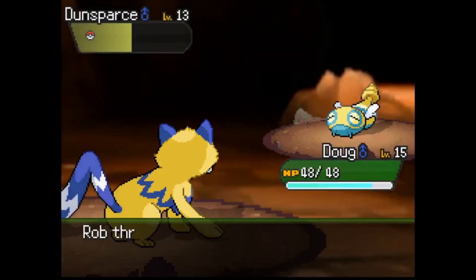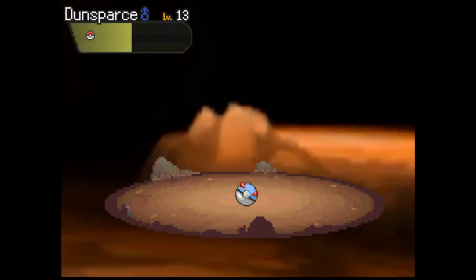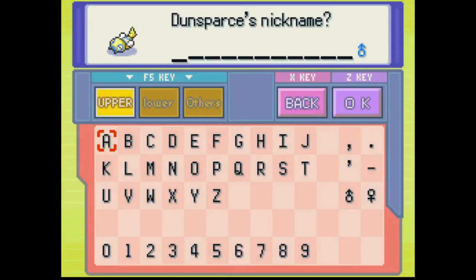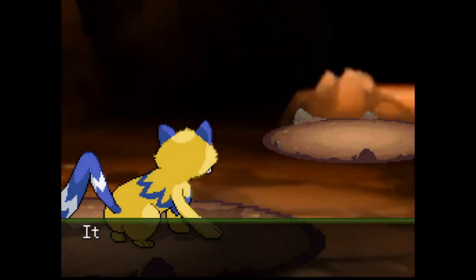I'm going to catch this Dunsparce so I have additional trading fodder for the GTS system. This method does call for you losing occasional Pokémon in alternate timelines. It took me a moment to realize that, at least while a controller is plugged in, the on-screen keyboard is the only way to name your Pokémon now. Not sure why a patch would remove a feature — interesting choice by the devs.